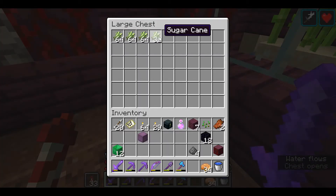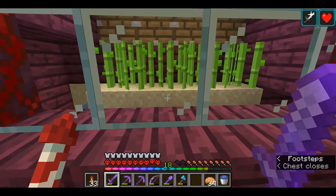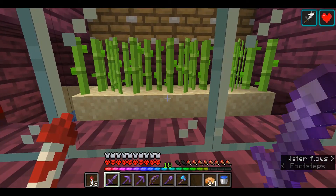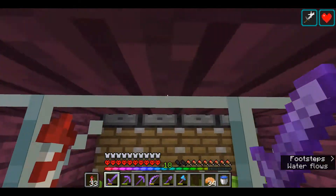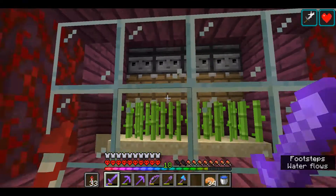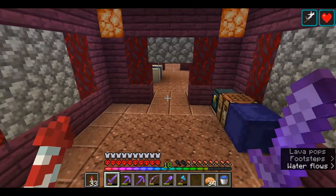This is my sugarcane farm — it produces a good amount of sugarcane. All you need is a water stream that links into a hopper and chest, and then you've got to have some pistons and observers. If you need more help building this, I've got a tutorial on my channel you can check out.